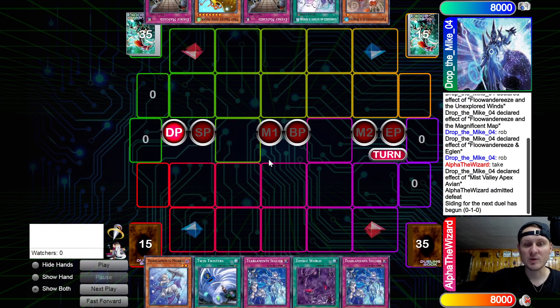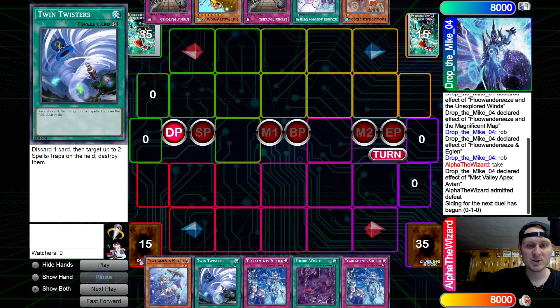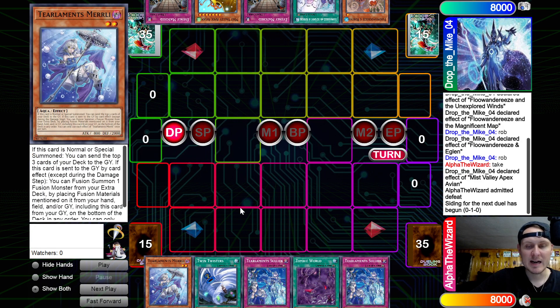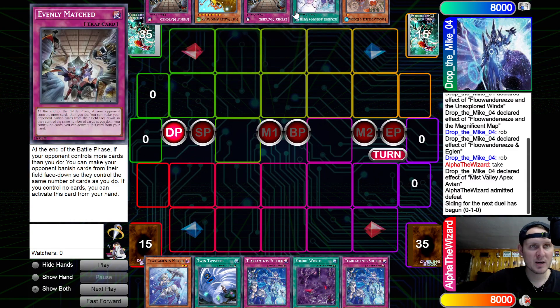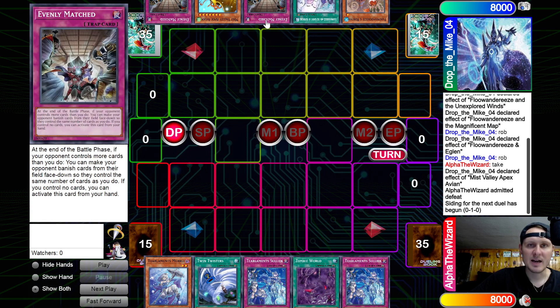Game two — Alpha the Wizard deciding to go first. We have Solic, Zombie World, Solic, Twin, and Merrily. Not the craziest start. The opponent has Robina, Advent, Double Evenly, and Avion. His hand is kind of nice though — other than Avion, this hand is kind of crazy. It beats crime, that's for sure.